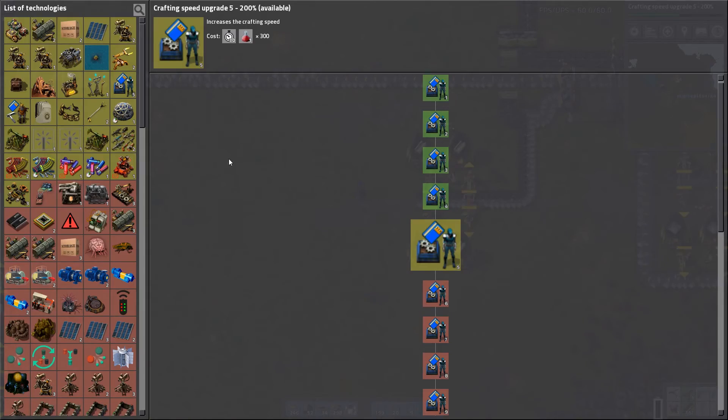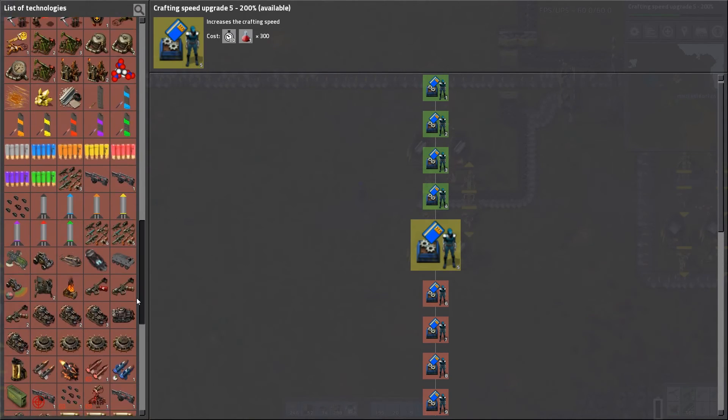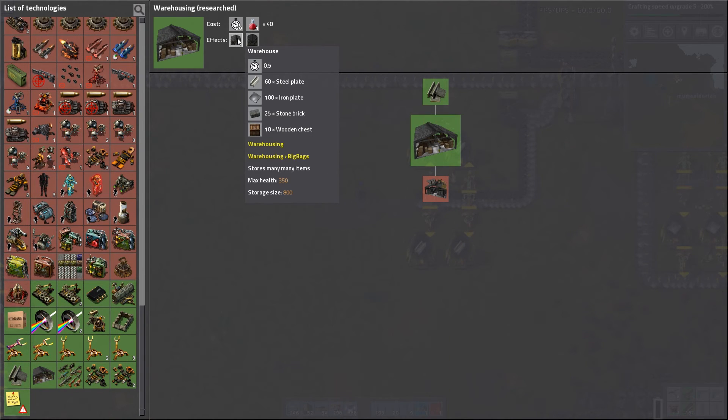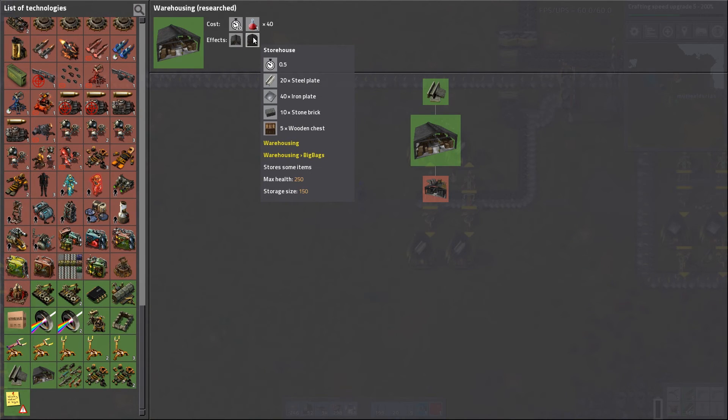We also researched warehousing, all the way down. So that way it gives us a very large amount of storage just all in one go. The warehouse — or storehouse — it is the warehousing mod. It's a fantastic little mod if you like to hold a lot of stuff.